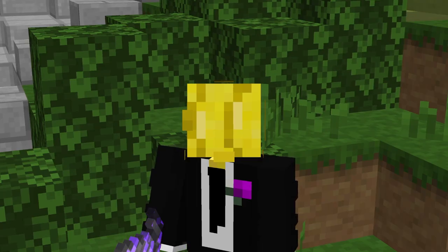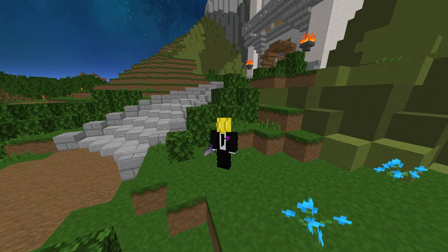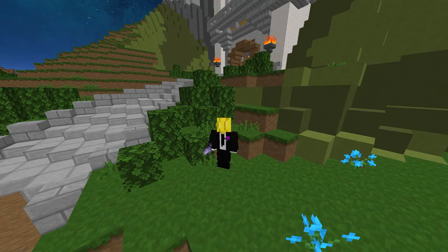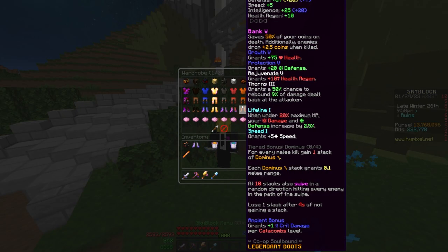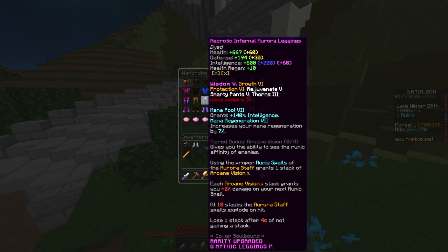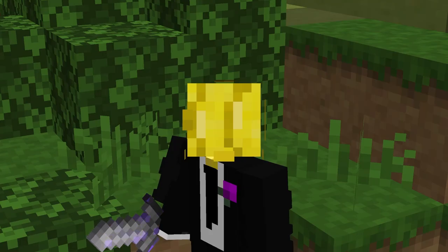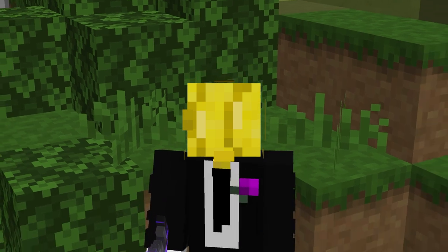In this video, I want to talk about two armor sets that are very confusing to me because they really just shouldn't exist with the state they're in right now. These are two of the Kuudra armor sets — and no, I'm not talking about Crimson or Aurora. Those are great sets, very useful, with a lot going for them. Crimson's passive is pretty good, Aurora is solid because of its stats, and Terror is also pretty good.